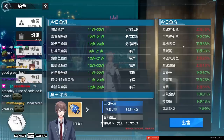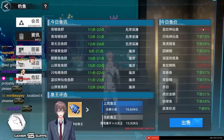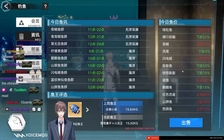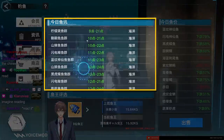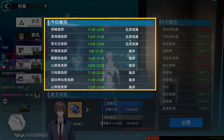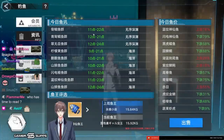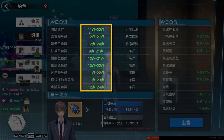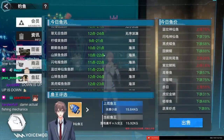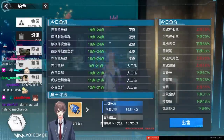Fish have their base value and then go up or down by a percentage. The fish market listing in the middle also tells you where each fish is on the map and at what time window to catch it, all shown in your current local time. The fishing window shifts as your server time changes.